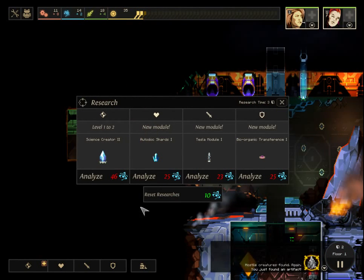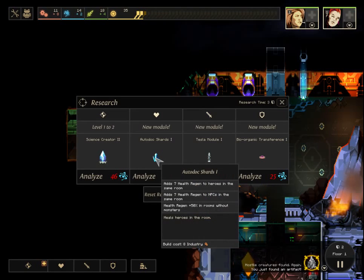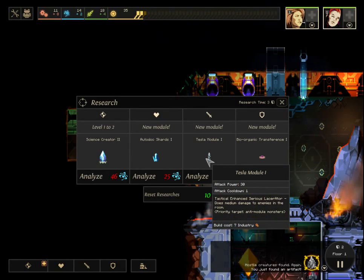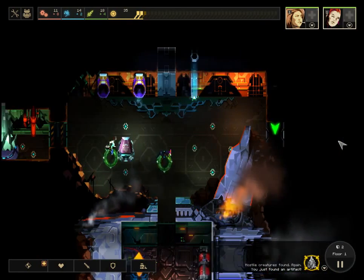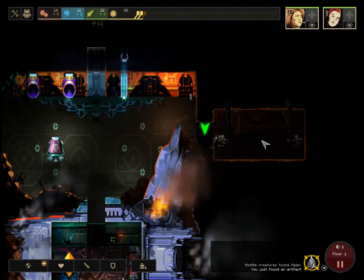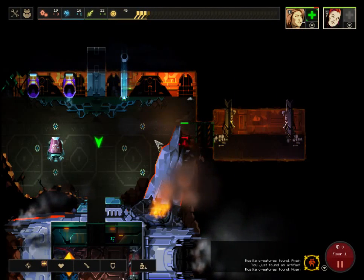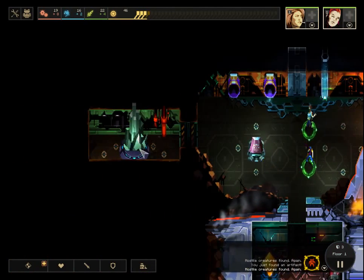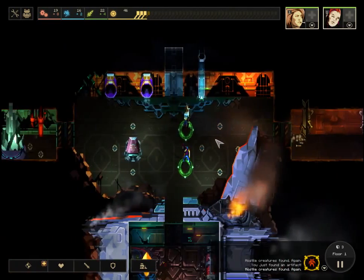Very early science. These three modules are really important. There's the upgrade for your science, a health regenerator that allows your heroes to heal automatically during a combat phase, and a good damage module — a lot better than the prisoner prod. I especially want the Tesla one because that's a good weapon that can help in the early game. If you don't find any research crystals or don't have enough science to upgrade, you won't be able to use them and you're going to lose no matter how much you level up your heroes.